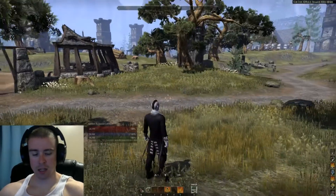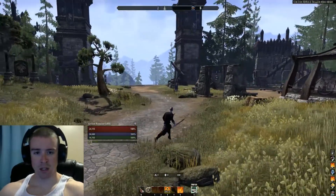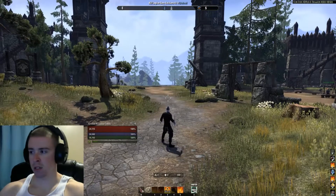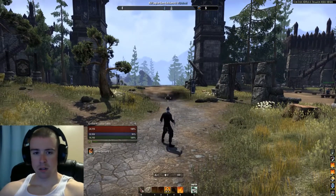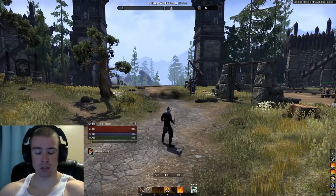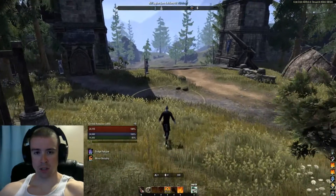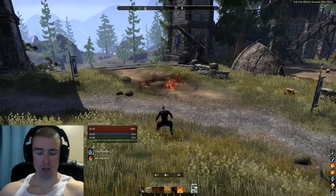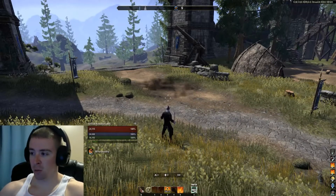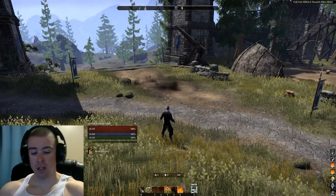Eruption — look how far out it goes, it goes way out there. If somebody's trying to get away, it slows Mist Form, pulls people out of hiding. It does a lot. It's more of a utility, but it's also gotten me killing blows as people try to escape. I cast it, it slows them and also does 5K damage. I like it more as a utility than anything.